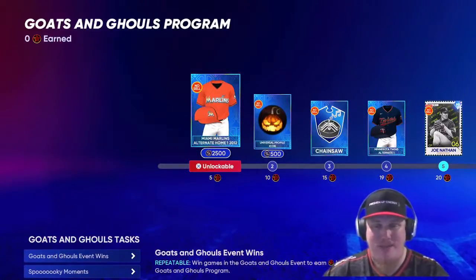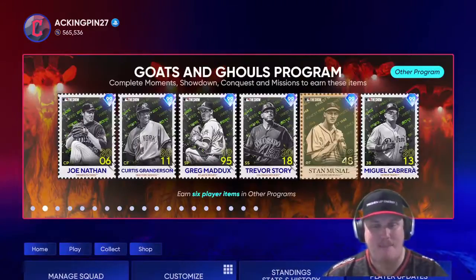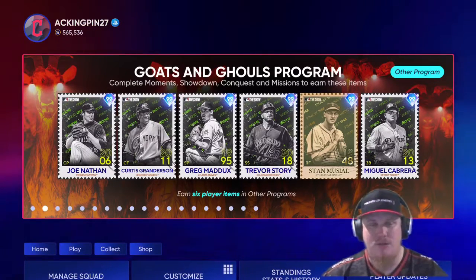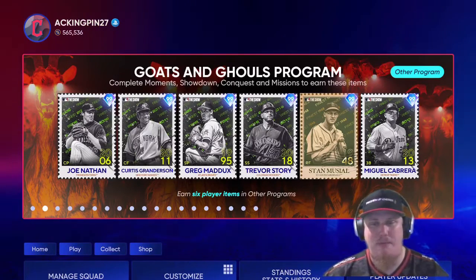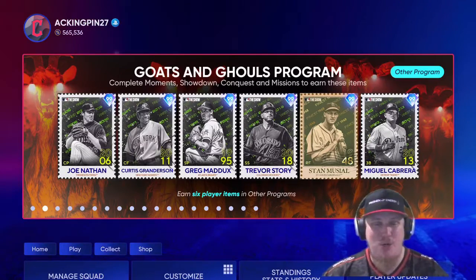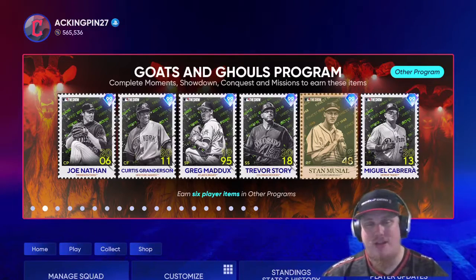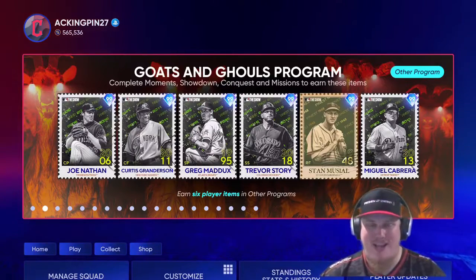That's it for Goats and Ghouls. Let me know in the comments how you guys are feeling about this Halloween themed program in MLB The Show 22. I'm excited to earn six more Finest players all for free — all we have to do is grind the program and knock those missions out. Appreciate everybody coming through. Hopefully this video helps you understand the program. We've got post-season finales, the World Series program, and all of the off-season programs still to come, so stay tuned. Stay safe out there and I'll catch you guys next time.